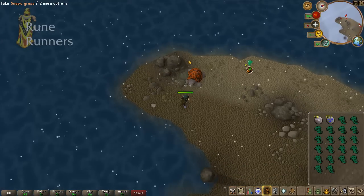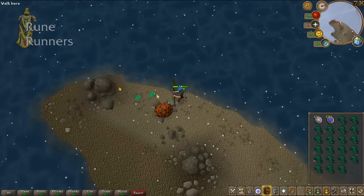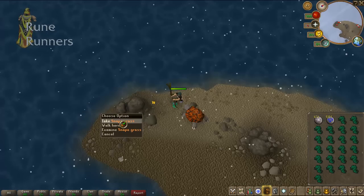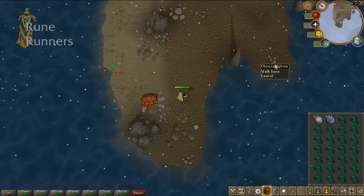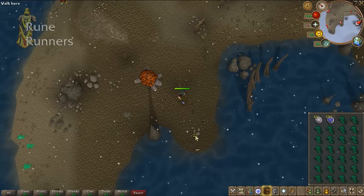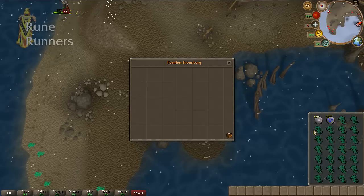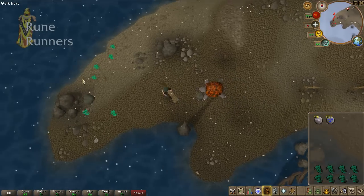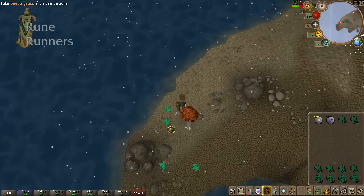I'll show you how to store into your War Tortoise whilst being attacked. Now the bag's full. I call this my safe haven over here — just run around this corner, and store up. Then you can run back over and carry on. Obviously, once you get it flowing, it goes a lot faster than this run so far.